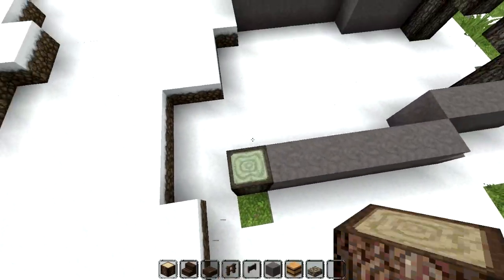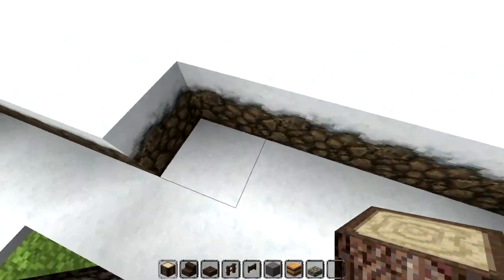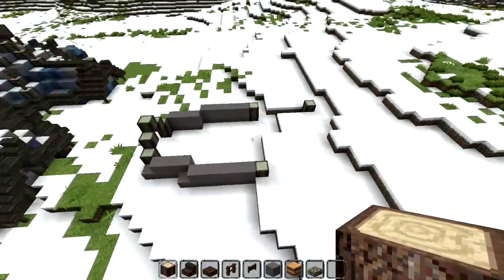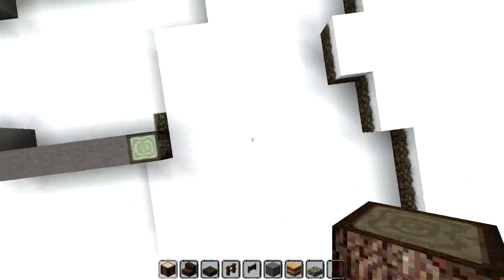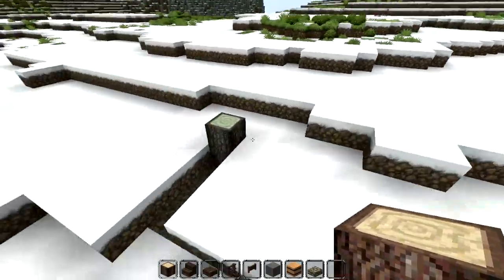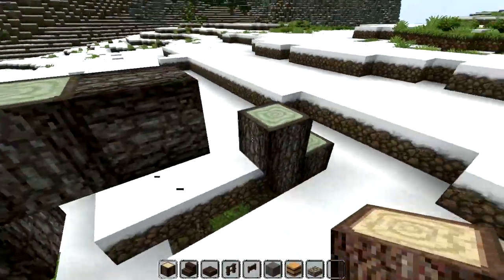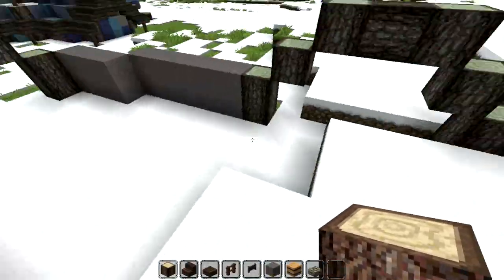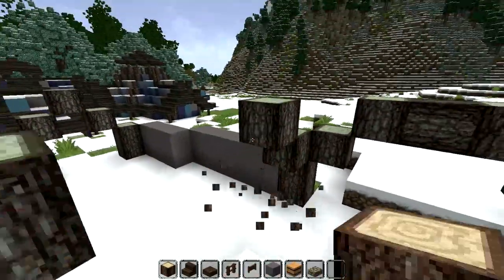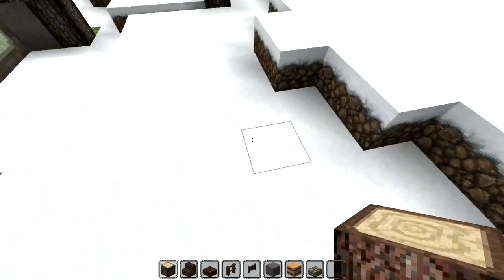I'll just place it there and leave a cap of 5. I'm going to build into the hill — we'll just say that they've been there for a while. So that's the kind of shape I want for that end. As for this end, I think I'll just go with this, and then of course this side will be the same as over there.